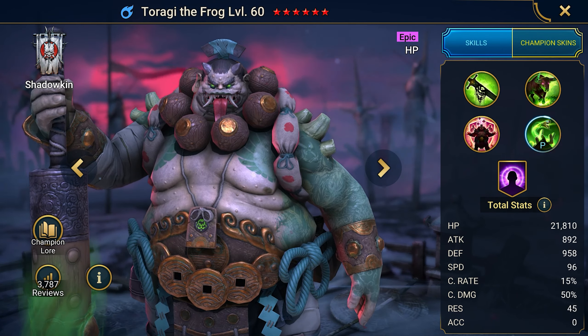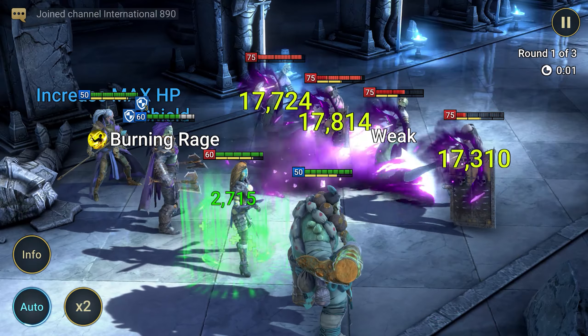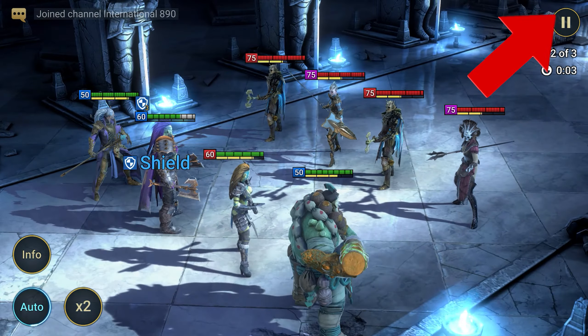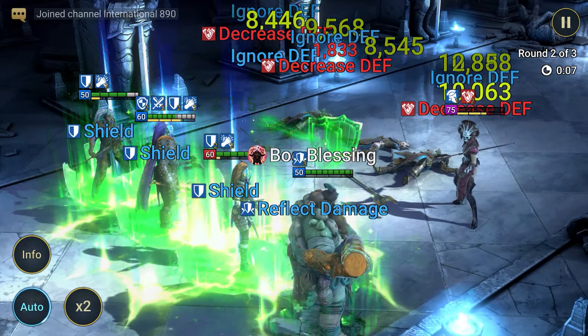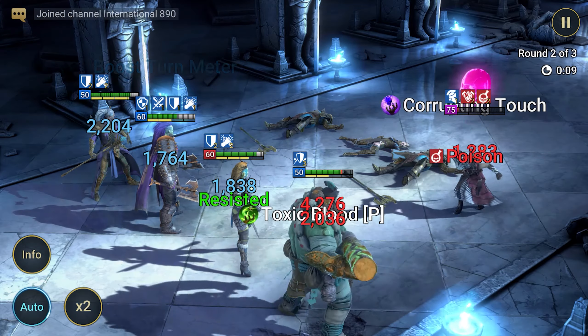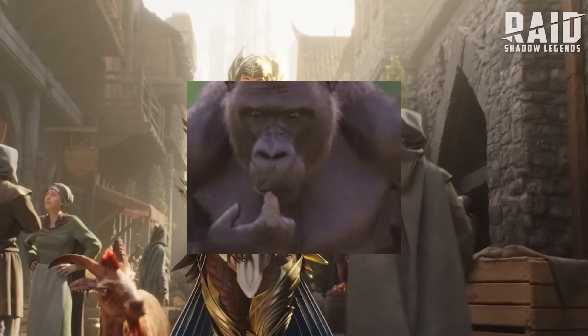If you're a beginner and want to get Zargala on your account, open the description. There is a referral link mobile users can use, which gives you two epics on one account. You can register from any device — PC or smartphone. By using this link, you will receive the champion Ultimate Gaelic and Zargala at level 25, as well as resources to upgrade this pair. And all of this is free.